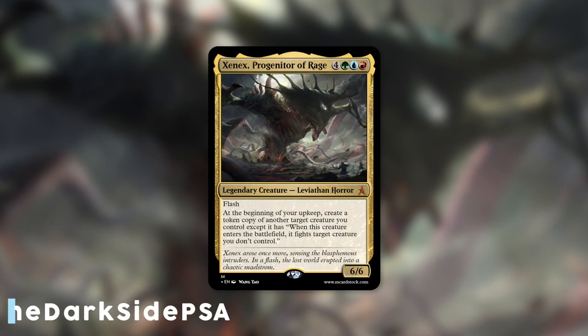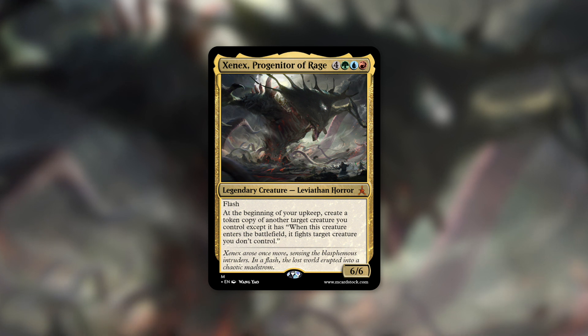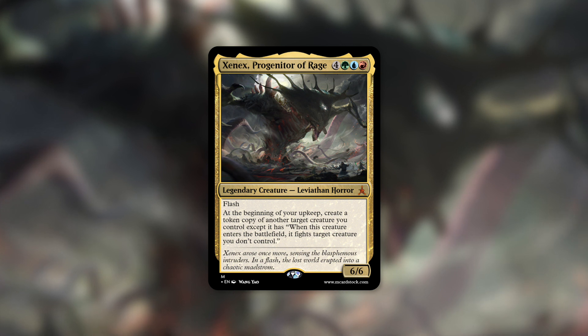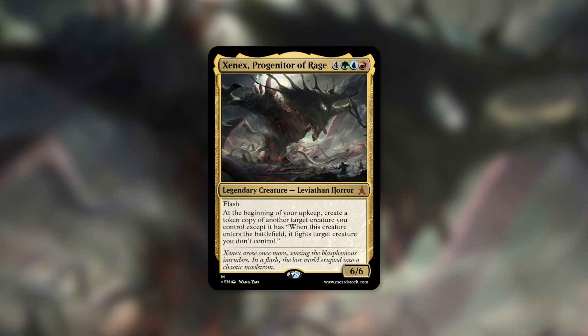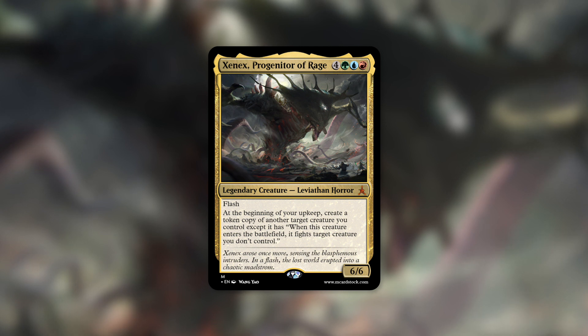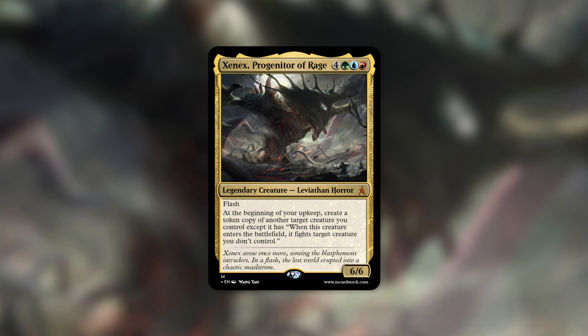Zenix, Progenitor of Rage was made by Darkseid PSA, a member of the Custom Magic Community. Zenix is a 6/6 Leviathan Horror that costs four green, blue, red, and it has flash. It also has: at the beginning of your upkeep, create a token that's a copy of another target creature you control, except it has 'when this creature enters the battlefield, it fights target creature you don't control.' This commander has flash, which is handy — if it's in your command zone and someone's thinking about attacking you, it'll be hard for them to justify attacking with anything smaller than a 6/6, because you can flash your commander in and block and kill whatever they're attacking with. You can also keep up mana and cast it right before your turn to get that upkeep trigger.